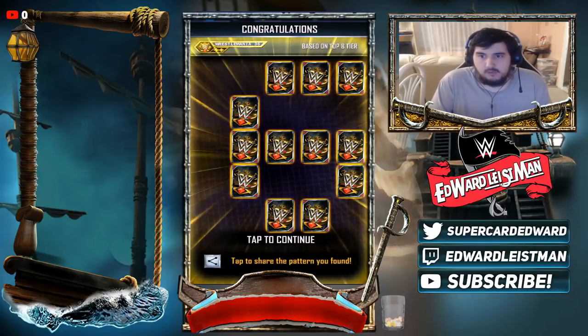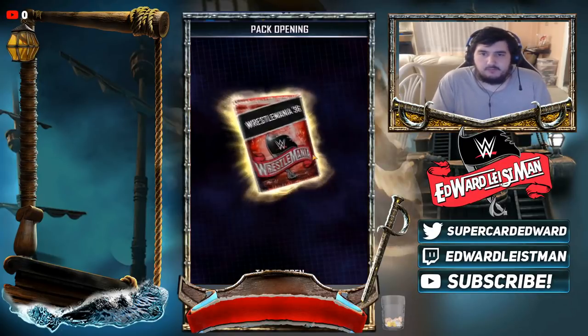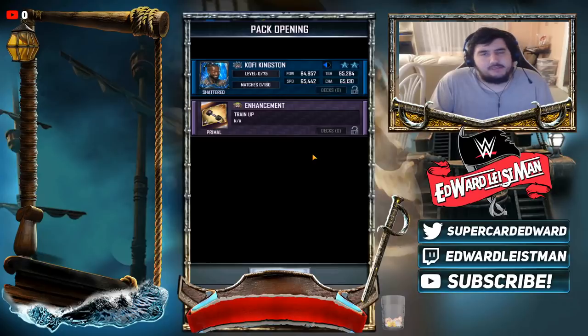I'm assuming we're gonna get the same pack like yesterday — the WrestleMania pack, which contains a PvP superstar from SummerSlam '18 to WrestleMania 36, and a train-up. Same pack, and we get jack squat. But again, it's a little something to add to the game. They should be doing this every single day — it would be amazing for people to enjoy. Why they don't do this every day I don't know, but the rewards aren't that great. Just do it every day — I don't get the whole point.